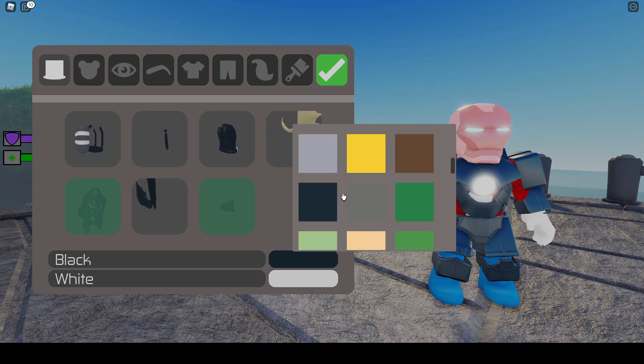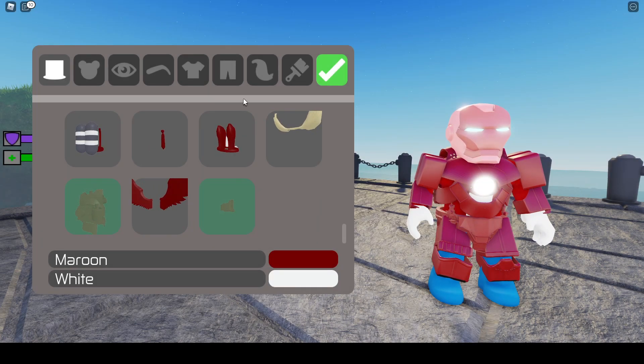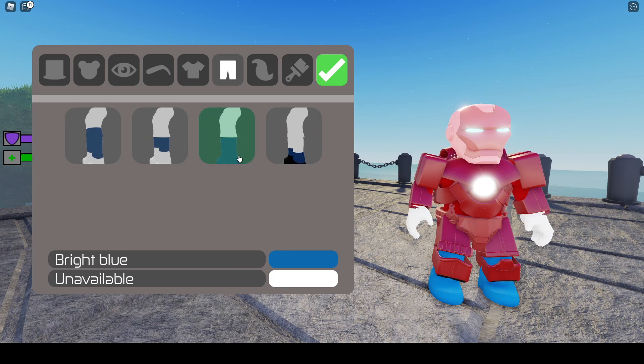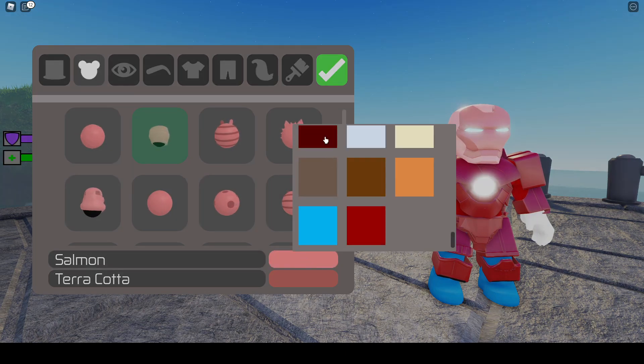Of course, you can click the black. If I scroll down, the darker red is probably the most likely color. Click on your t-shirt, go for long sleeve, and go to your trousers. I've already got the long sleeve picked. For my head, I need to change this color.